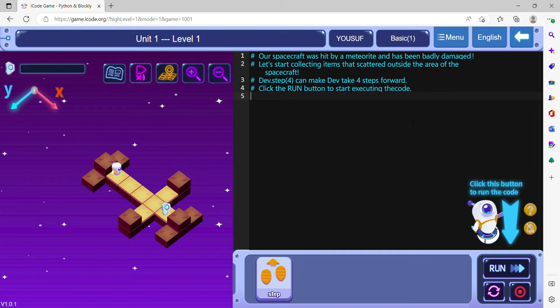This is the first Python mission. In this mission, we need to give instructions to Dev for collecting the item. First click on Dev and then click on the steps instruction. This will make Dev move one step forward.